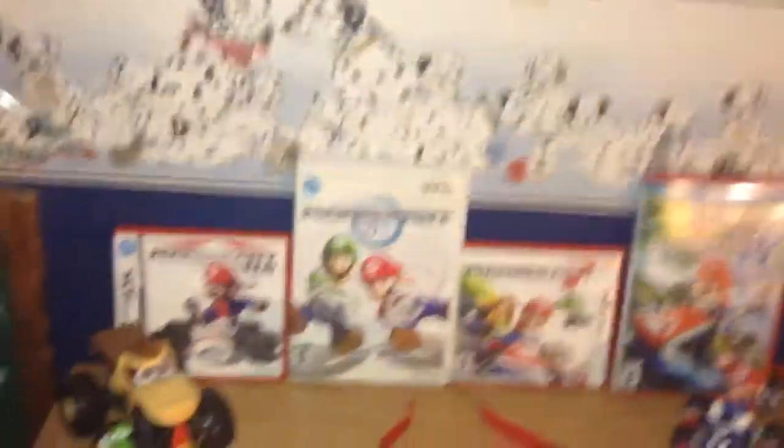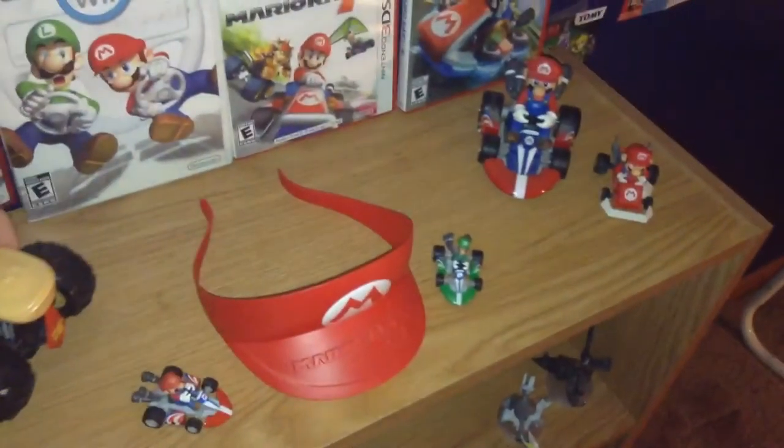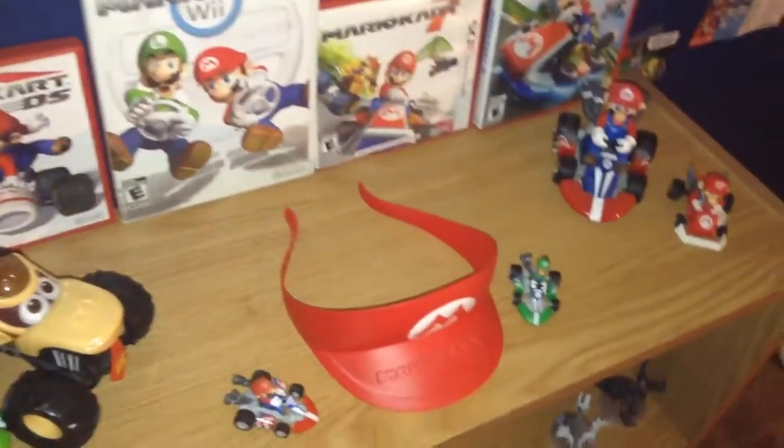We're back to the door, and there's more stuff I forgot to show you. There's a Mario Kart display with Donkey Kong, and a monster truck from Mattel, and a Yoshi. Down there we have a Pokemon shelf with two of the movies, giant EX cards, and some Pokemon figures.